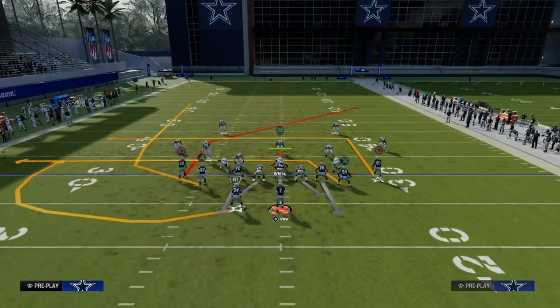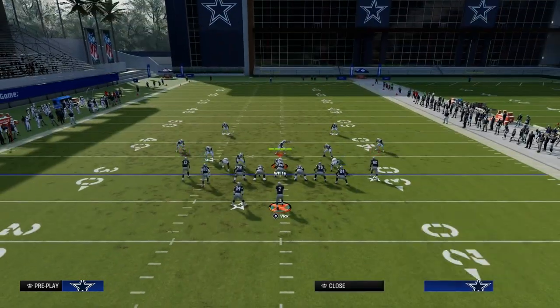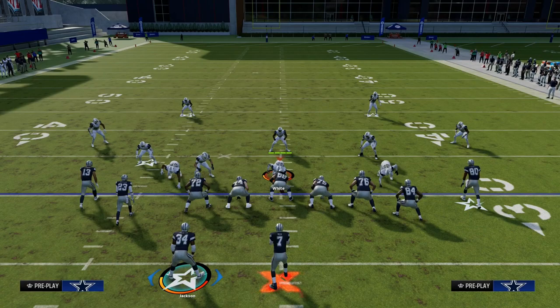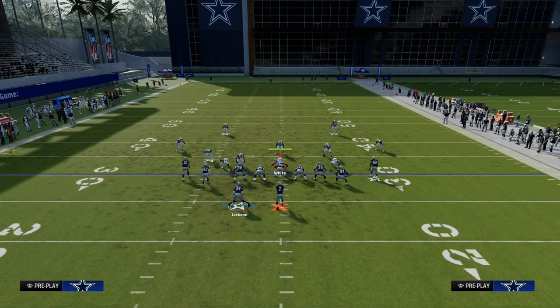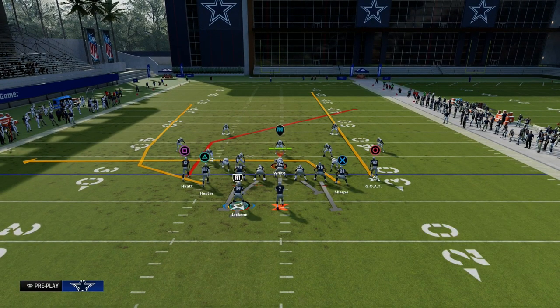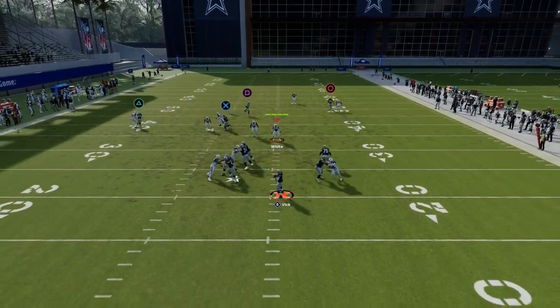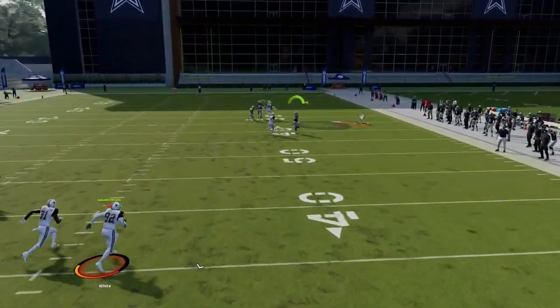The setup for this play — again, this is in the Tight Slots in the Bengals playbook. If you want to get my entire e-book on this, go ahead and join the Patreon; the link is down in the description. What we're going to do is streak our right side receiver and block our running back, and what this does is create a really, really good shallow cross concept.